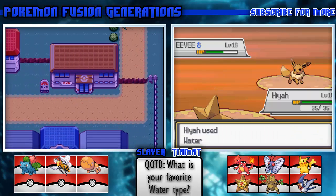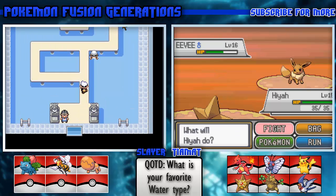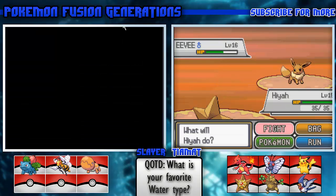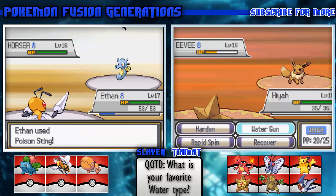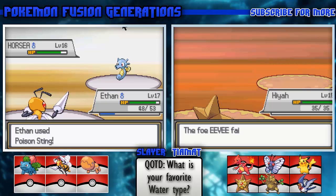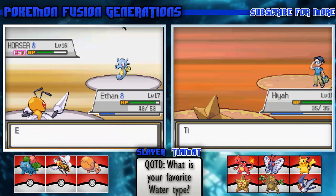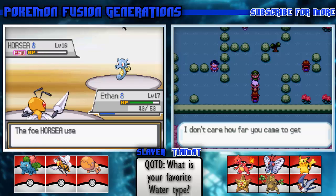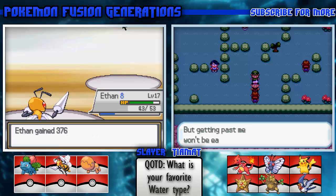Tail Whip? Screw you. Sand Attack? Screw you. Can we go ahead and take on the gym? Probably, but I want my Pikachu to level up further. Does this Eevee only know Growl, Tail Whip, and Sand Attack? Probably - it just got killed because it wasn't doing anything else. Rare Pokemon aren't always strong.